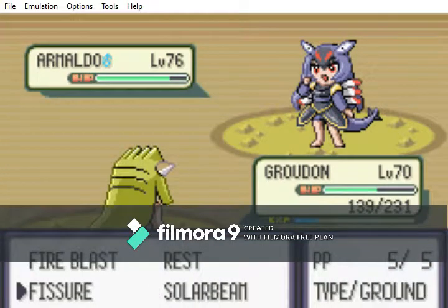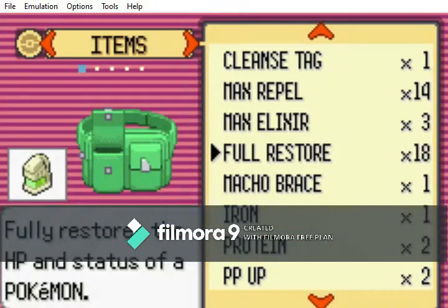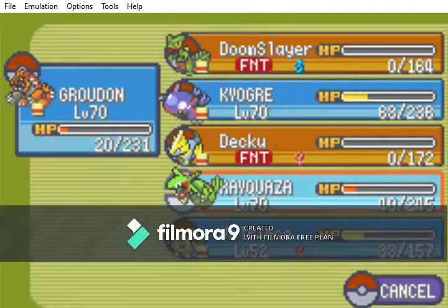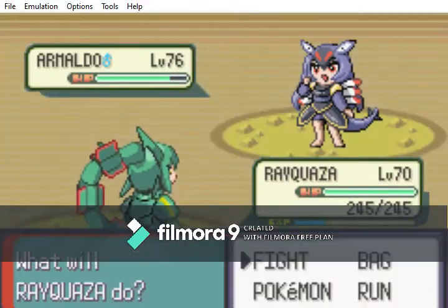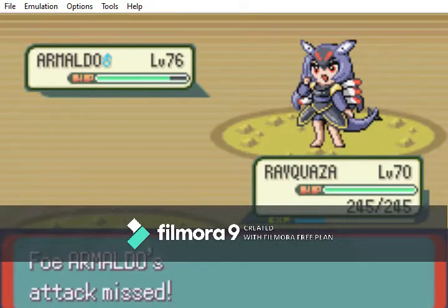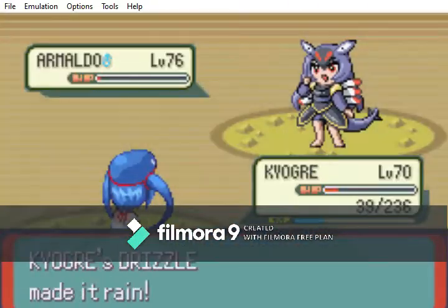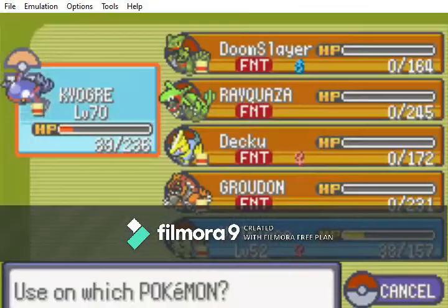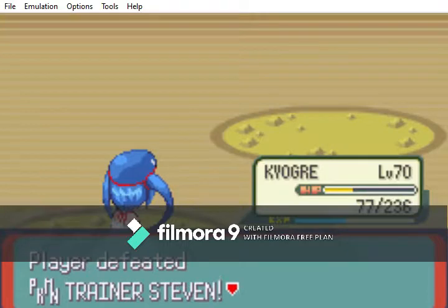Let's try Fissure. Actually hold up, let's do this — I think this is our only hope. Let's just Fly real fast and see what happens. Oh shit, this could go poorly. Does Armaldo have anything super effective against Kyogre? No, it just doesn't slash. And we actually won! I wasn't expecting that.